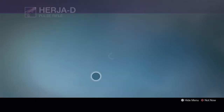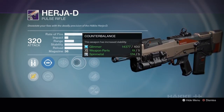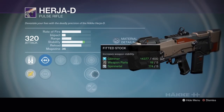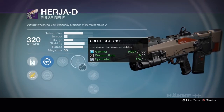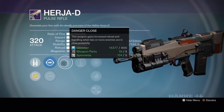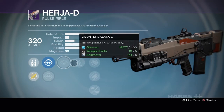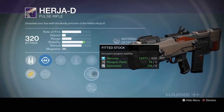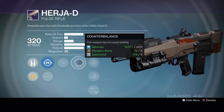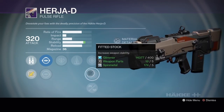Rank 2 again. Counterbalance is a definite must on the Häkke pulse rifles because of their weird recoil that goes up and off to the side — this will straighten that recoil out and make it much easier. Then you're looking for stability; unfortunately this one has the lowest stability buff available. Fitted Stock or Injection Mold would have been nice; Hand Laid Stock would have been perfect to max out stability and make it a laser beam. In this perk slot if you could have gotten Crowd Control you'd have a god roll, but Danger Close isn't too bad — you only need to be close to two enemies for the reload and handling to proc. If you get into firefights that aren't just 1v1s this will actually help. Counterbalance is the must-have for Häkke pulse rifles, so if you're not willing to wait, this is worth a shot.